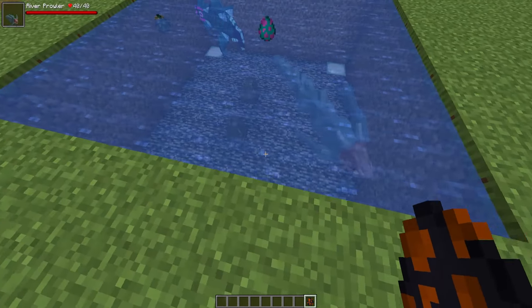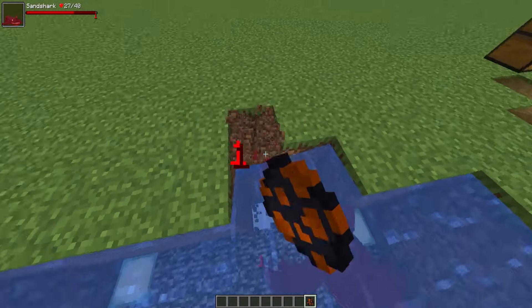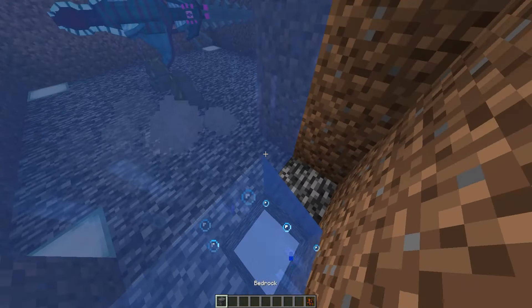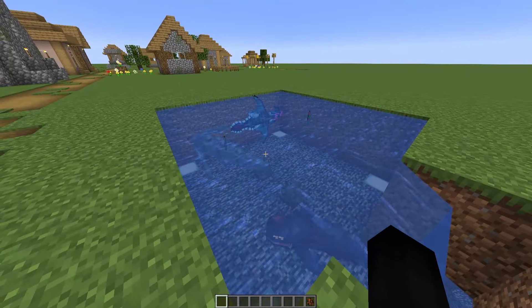The sand shark is now completely invisible except for the sand particles when burrowing under the ocean. Here is the sand shark — I accidentally spawned him in the ground, sorry about that. You can see the little sand particles as it burrows. Those are the new changes in this update.